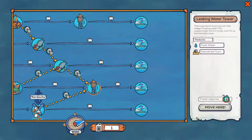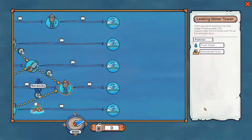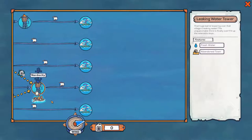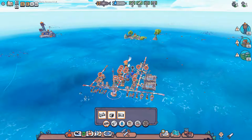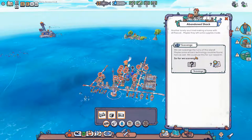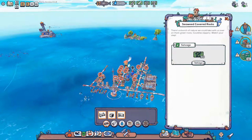Now we're moving over here — costs one oil, which is the last oil we had. We have the leaking water tower with 20 water, the abandoned shack which we're going to tell everyone to scavenge immediately. It has some stuff, and most importantly it has research points. And then we have some seaweed covered rocks.